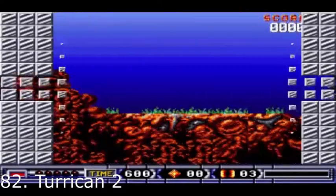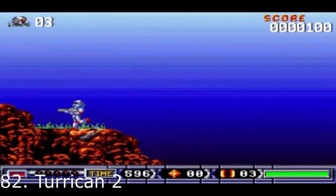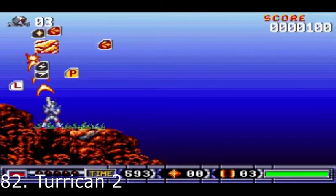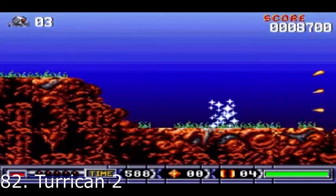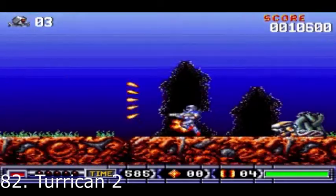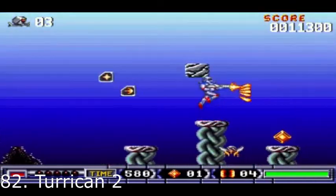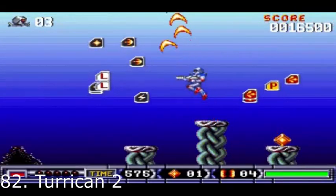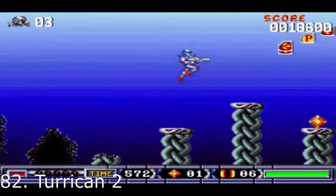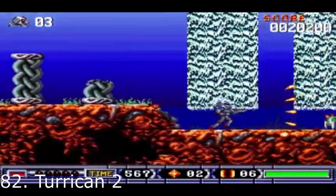In 82nd place we find Turrican 2, another one of the timeless Amiga classics. There is a lot of exploration to be done, mighty bosses to be annihilated, and quite a few secrets to uncover. With fast, smooth gameplay and a fair difficulty curve, as well as one of the best soundtracks ever to grace the Amiga — courtesy of Chris Hülsbeck — Turrican 2 is a shoot 'em up platformer you should play at least once.